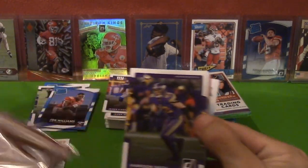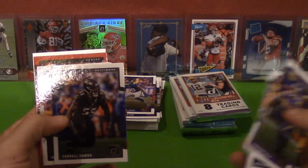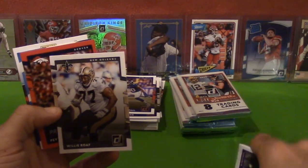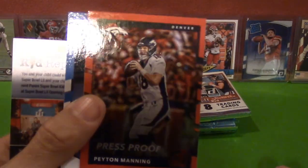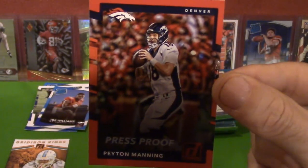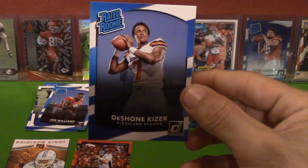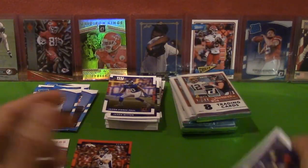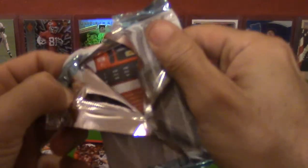This feels like a good one. Harrison Smith, Kevin White, Landon Collins, Terrell Suggs, Mohamed Wilkerson... Will Rolf the legend. Oh, here we go — Peyton Manning Press Proof! That's dope. Get a close-up of that — that's neat. I guess that's probably the best card we've pulled. And a DeShone Kizer Rated Rookie.